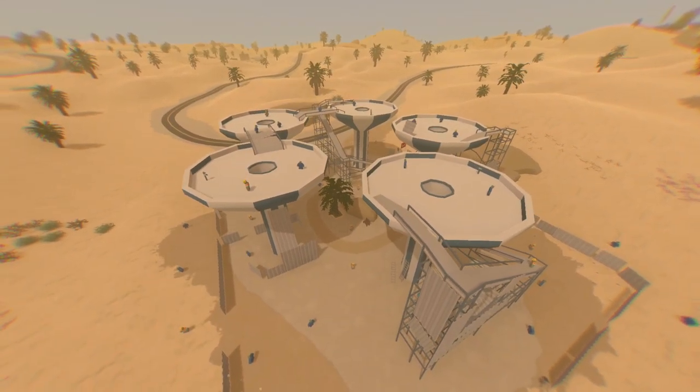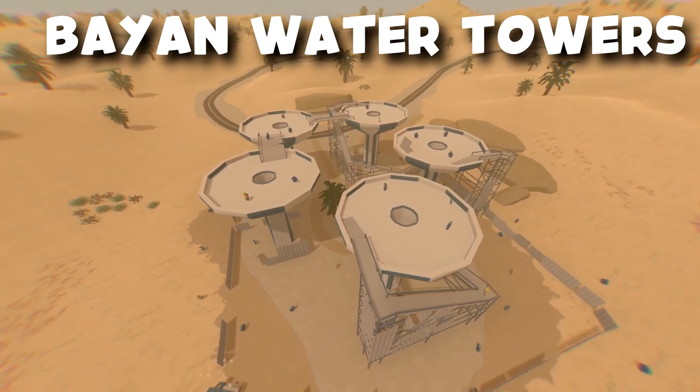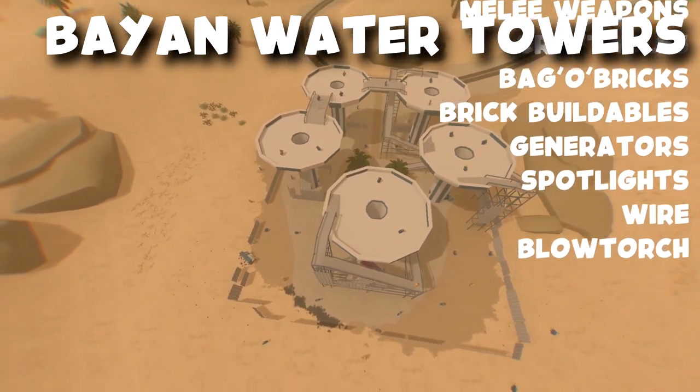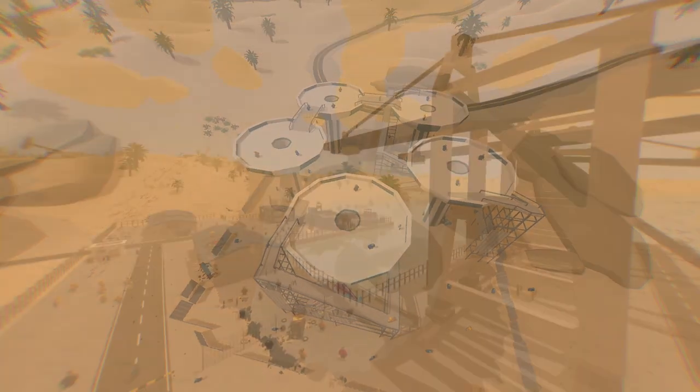Next we're going to go over to the Bane water towers, which is another construction site. Over here you could find construction clothing, melee weapons, craftables, metal scrap, bagel bricks, brick buildables, generators, spotlights, wire, and blowtorch.